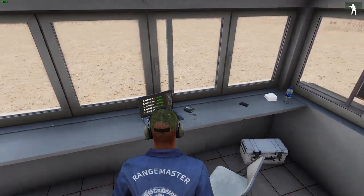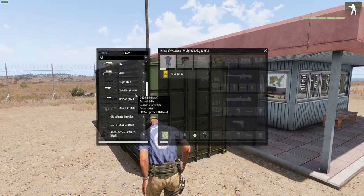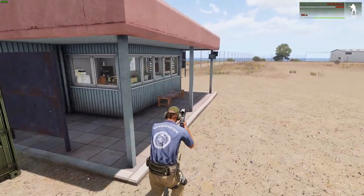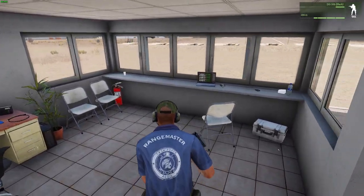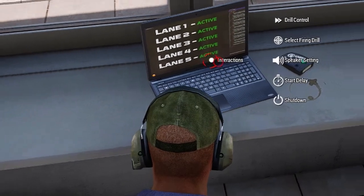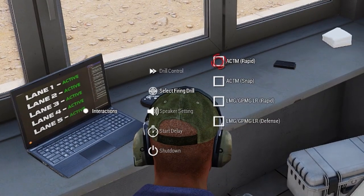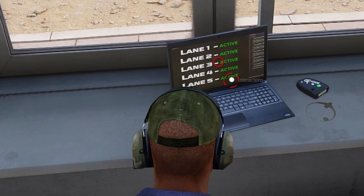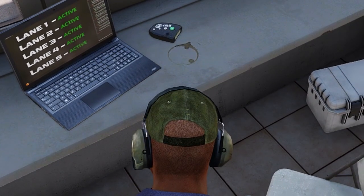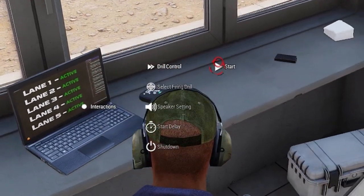I'm going to firstly jump out and grab a weapon. Now we're going to select a firing drill — there are several to choose from. I'm going to go to select firing drill and let's go to ACTM rapid. I'm going to set a start delay of 10 seconds and then hit drill control start.